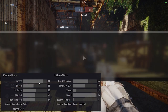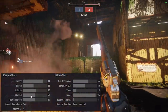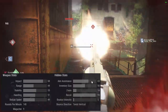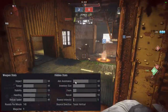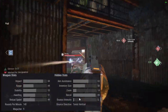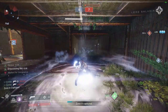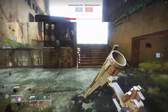Let's take a look at the stats. We have an Impact of 84, Range of 44, Stability of 55, Handling of 51, Reload of 49. It is a 140 RPM, doesn't technically have a 9-round magazine. Aim Assist is 65, which is not that high for a hand cannon. The recoil and bounce intensity make it feel really good even though the aim assist isn't that high, and it does have some good perk combinations available.